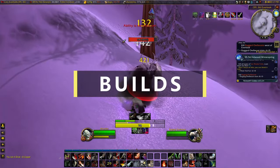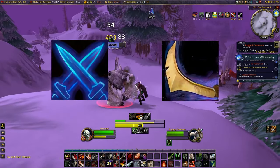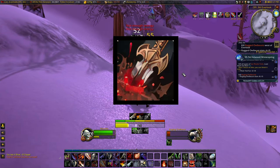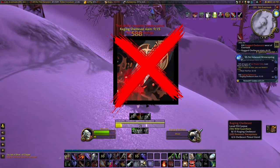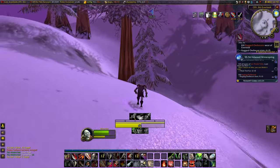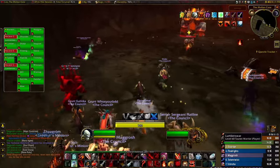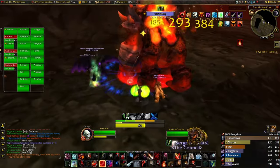For phase 4, there are two main builds for DPS rogues: Mutilate and Saber Slash. This phase also saw changes to some of the runes to bring backstab front and center. However, in in-game content, it is unfortunately not performing as well as the others. It does make a good leveling spec, so if you're interested in the backstab build, I'll provide a link in the description below. Like in previous phases, Mutilate is currently the leader, with Saber Slash coming in a close second.